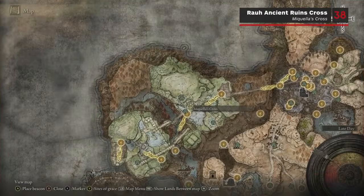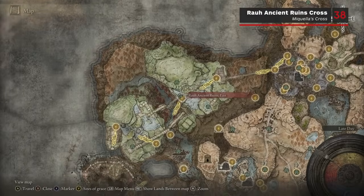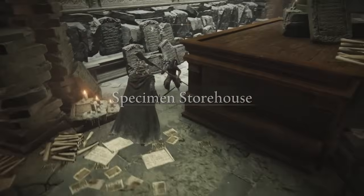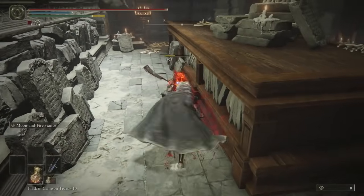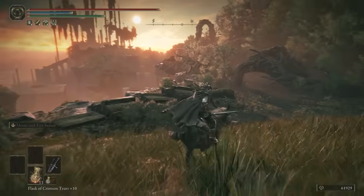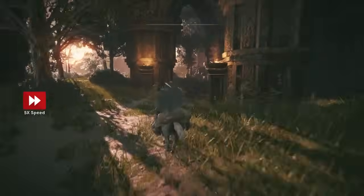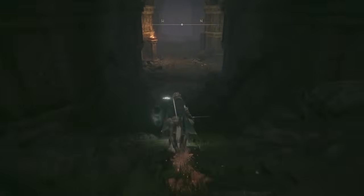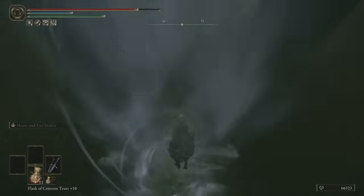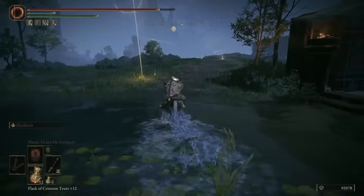The next fragments are in the upper region of the Rao Ancient Ruins, accessible only via a bridge coming from Shadow Keep. Access this exit from Shadow Keep by going west from the Storehouse Specimen First Floor Site of Grace and then descending via the lift there. Once you've made it to the Ancient Ruins, take the right-hand path and enter the ruins on your right towards the end of the path. Make your way down the ruins and you'll emerge to see Mikela's Cross right in front of you, defended by a Crucible Knight. The Scardew Tree Fragment is right here.